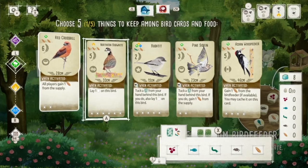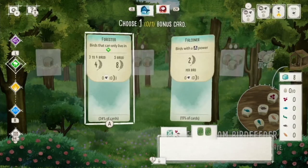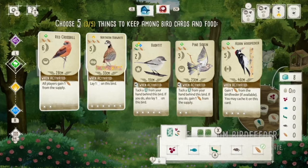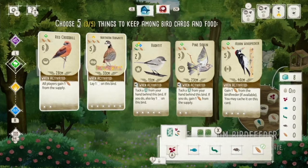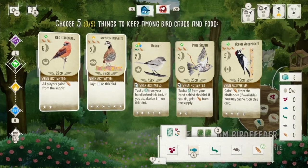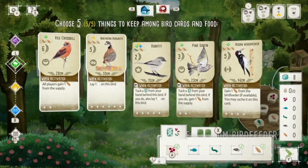I'm also going to keep the Northern Bobwhite because it's a different section. Then I'll move down to the food. I'm definitely going to keep a wheat or seed, and there's a whole mechanic for rolling the dice to get food and being able to pay two food of any kind for one food of another kind. So I'll go with a mouse, a cherry — how about that.